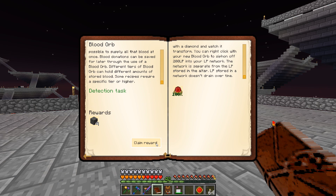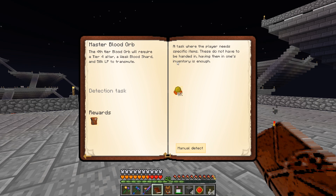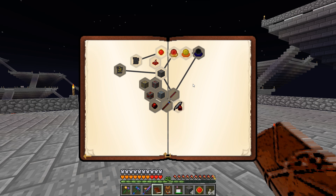Let me continue on with the quest line. That reward gives us four blood runes — we need these to make the different tiers of altars. Claiming that reward unlocks a bunch more stuff. There's a tier two, tier three, and tier four quest down the line, but we won't be doing those right now.